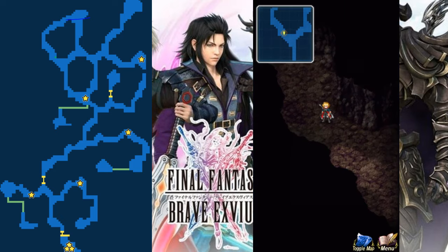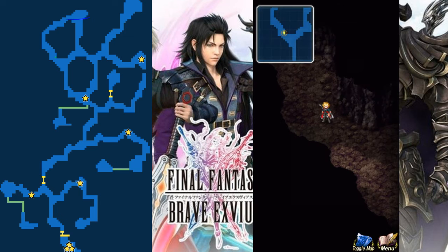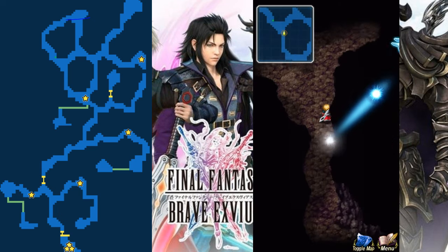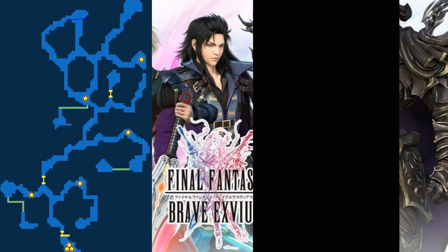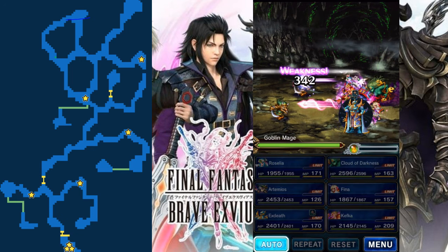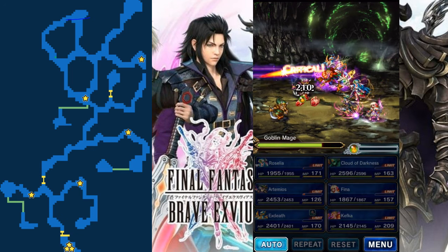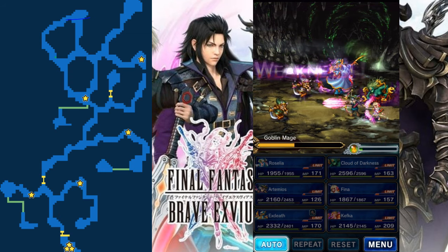We've got our healing unit - Roselia - and then Fina in there for the Cheer ability. So let's jump in here and you need to go get all of these checkpoints. Roselia is a great unit to have in here because she heals up for free with her limit burst, so we can just auto fight these guys.